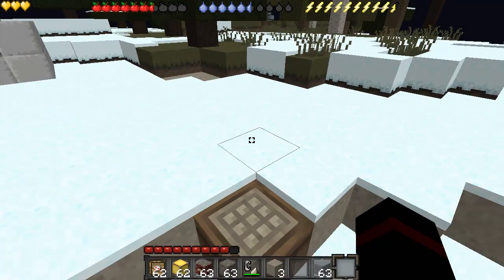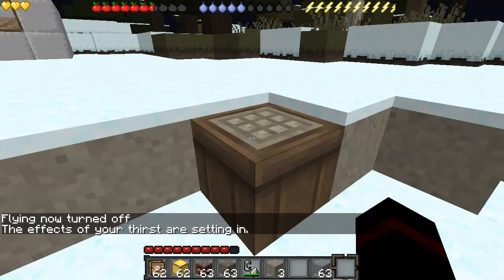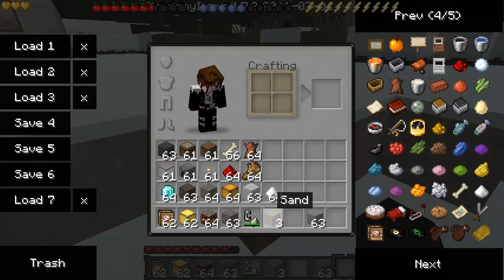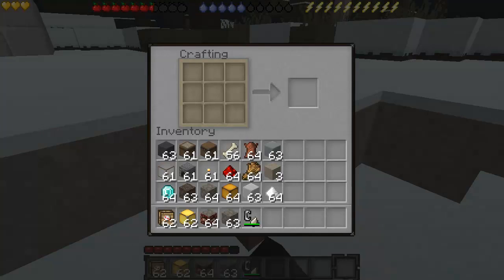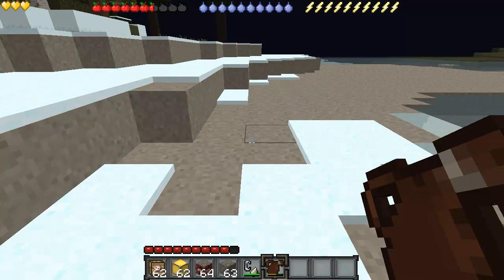Let's go show you some stuff about the Survivalism mod. The first thing we're going to do is make a water canteen because apparently I'm dying of thirst. All you need is four pieces of leather in a basic cross shape and you get an empty water canteen. To fill up the water canteen, go to the water and right-click, and there you have it — your water canteen.